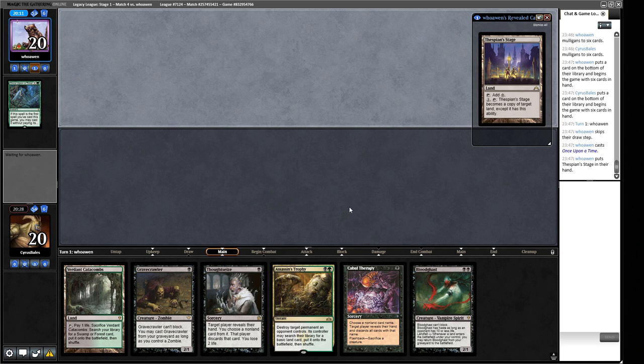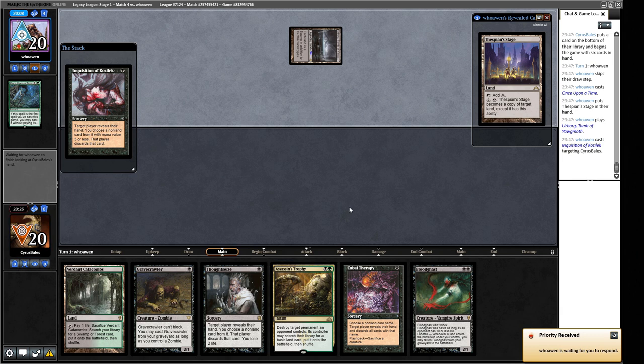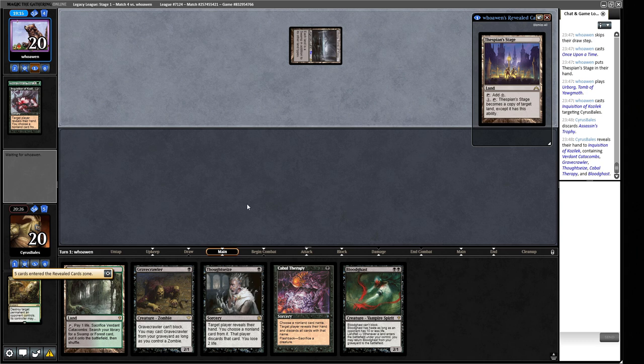Thespian's Stage — opponent understood. There's a Urborg — that's good for us. We're probably going to lose our Thoughtseize here. I think we probably just Cabal Therapy naming Dauthi Voidwalker, because that's going to be really hard for us to beat. We can name Expedition Map, but I think you just play that on turn one if it's in your hand because that gives you the turn-three kill — or the turn-three 20/20, which is going to roadblock a lot of what we're doing. They took the Assassin's Trophy — interesting. Let's play this land, tap it for black mana, Thoughtseize our opponent.